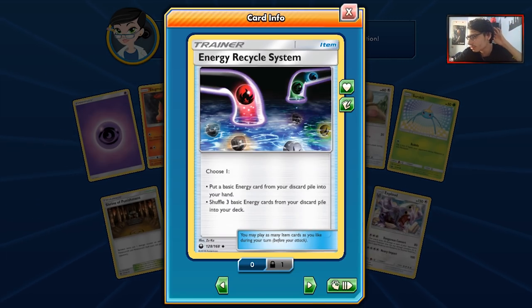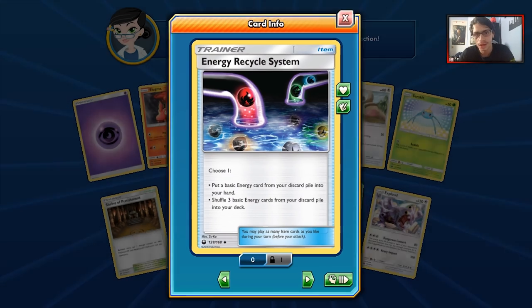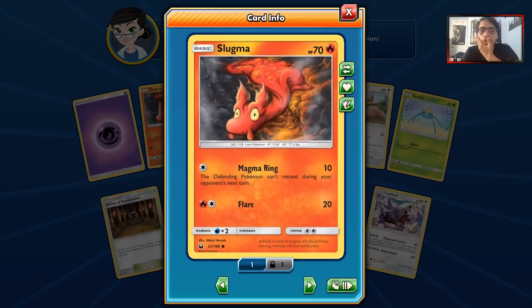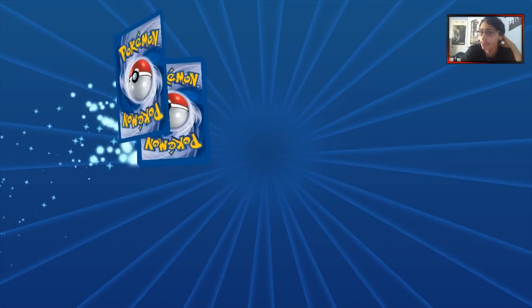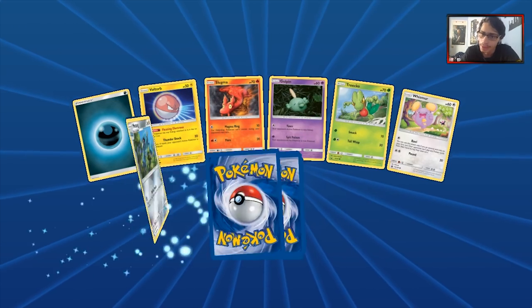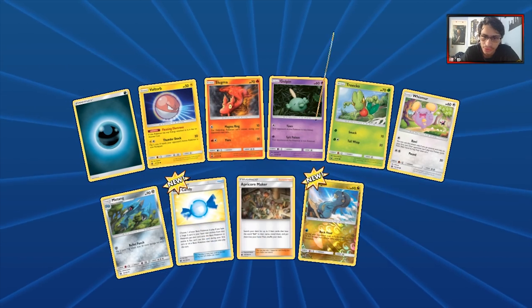I thought Energy Retrieval was going to be the super-utility kind of card, but this card kind of comes around. We got two more Slugmas now, which is nice. We've got 40 packs left to open — still a fair amount, but if we don't start pulling more GXs it's going to be a little worrying.